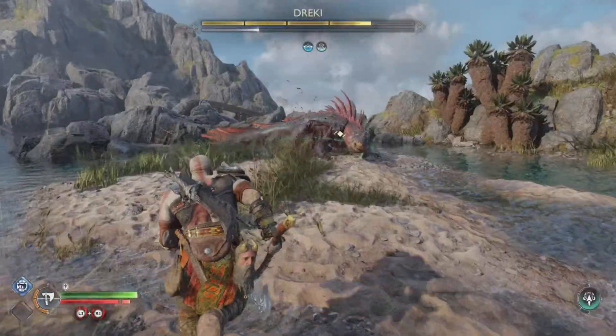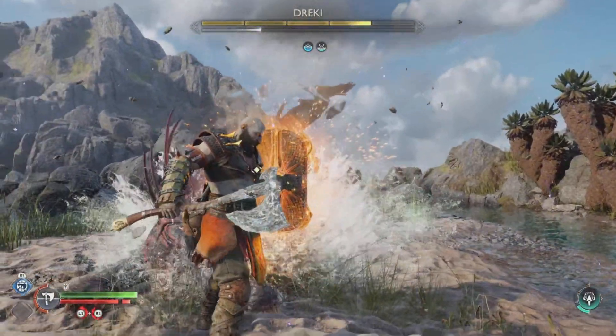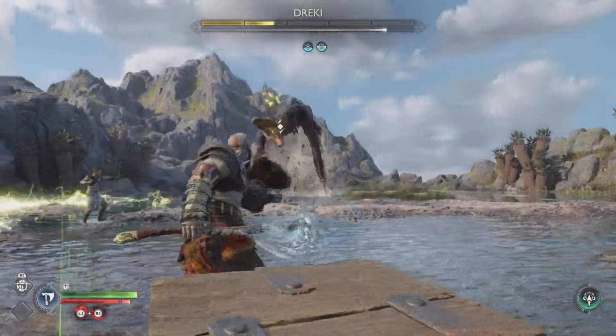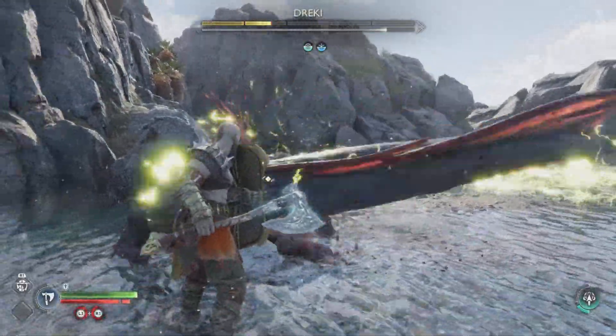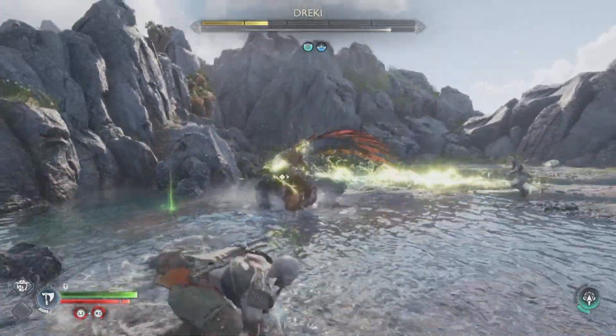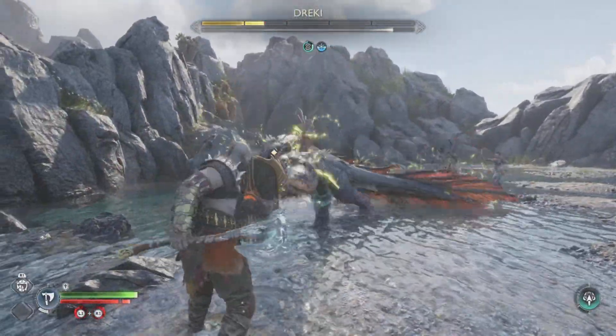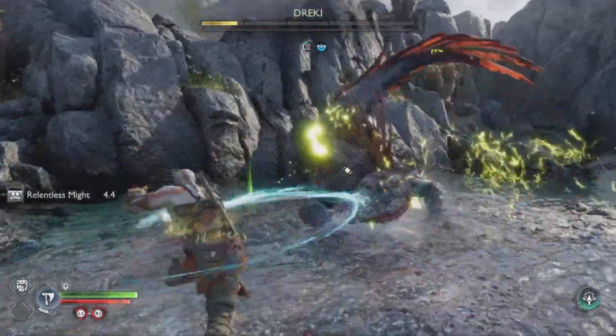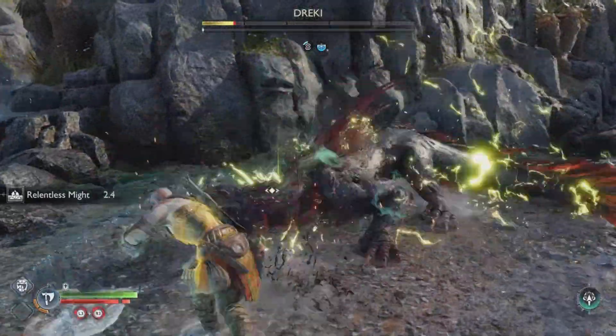Sometimes when you are far away from him, he's going to try to close the gap by jumping into the air and attacking you. That attack you have to avoid by parrying or just dodging or getting out of the way. You can tell it's coming because he's going to try to leap into the air — you just pay attention to what he's about to do.